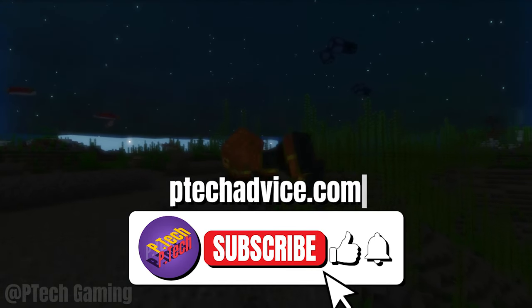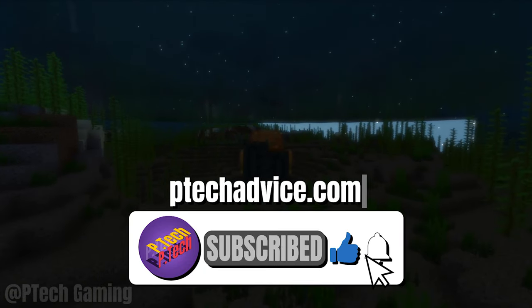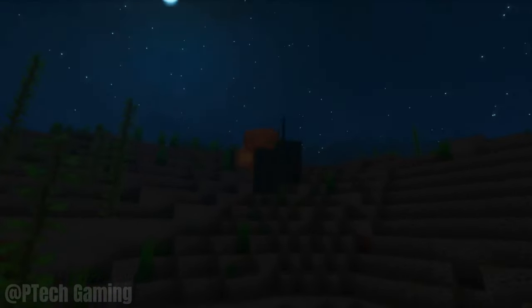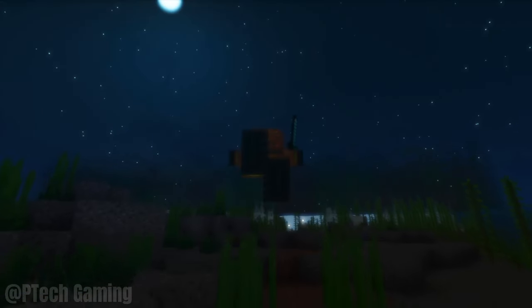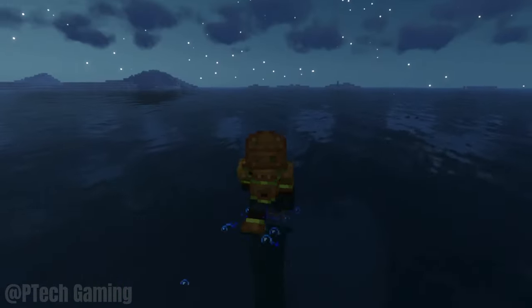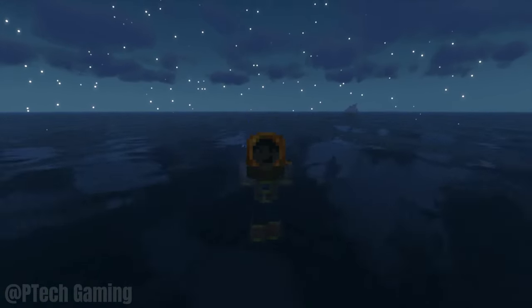Hi there, it's Terry bringing you a quick mod review for Minecraft. Today we'll look at the scuba gear mod. As of the time of recording this video, this scuba gear mod is available for Minecraft Forge version 1.17.1 and may be subject to any future changes. So if you're using a future or previous build of Minecraft Forge, make sure to download the right version of this mod for the build you're using.